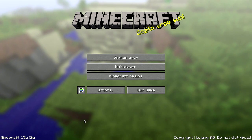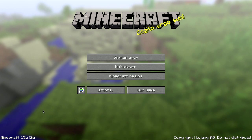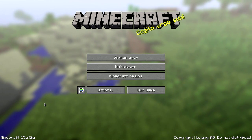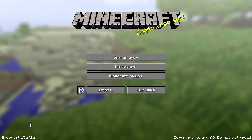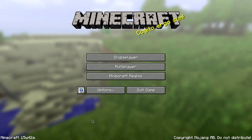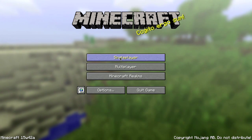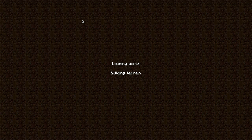Hello everybody, this is Theron and welcome to the Minecraft snapshot tour. It is Thursday, October 15th, 2015. Yesterday was snapshot day and they released Minecraft 15w42a. They didn't add too much - a few minor things - but most importantly they fixed the portals. Let's take a look.